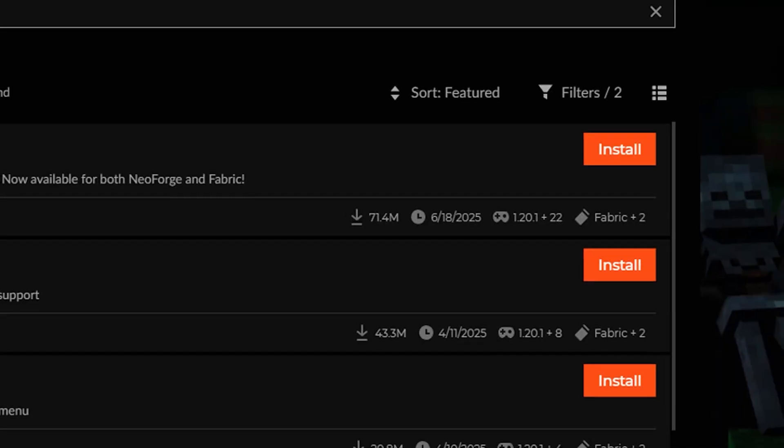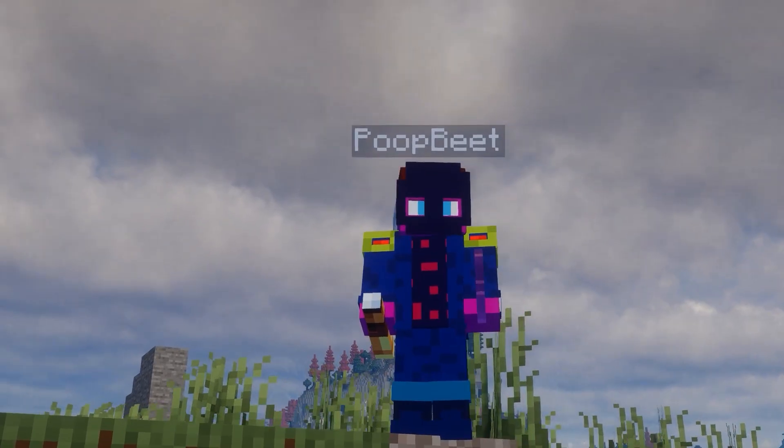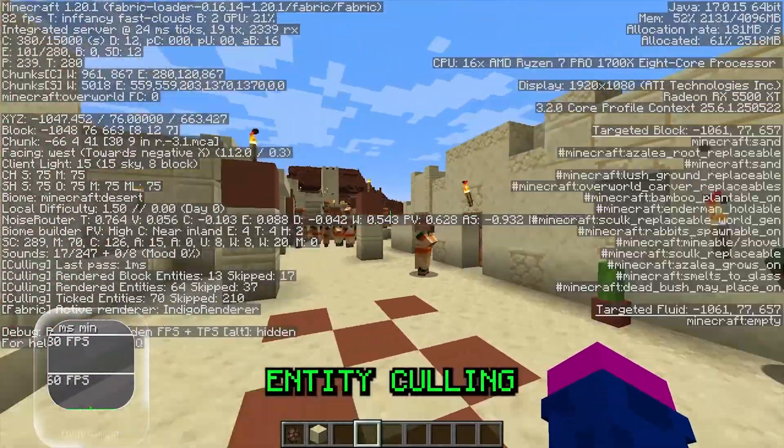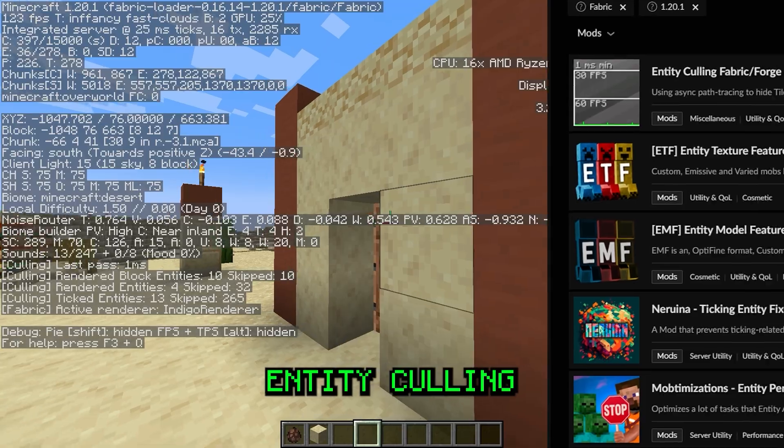Over 70 million people have seen it for themselves. Next up, we've got a real legal cheat: Entity Culling. It removes the rendering of mobs and blocks you can't see. 123 million downloads — now that's no joke.